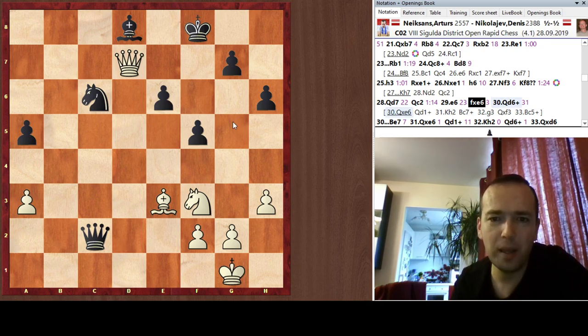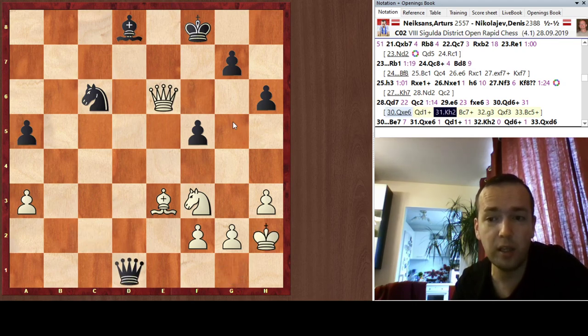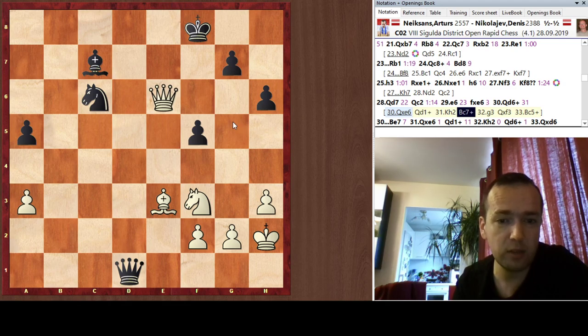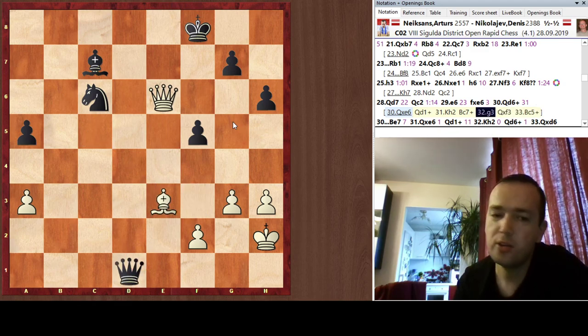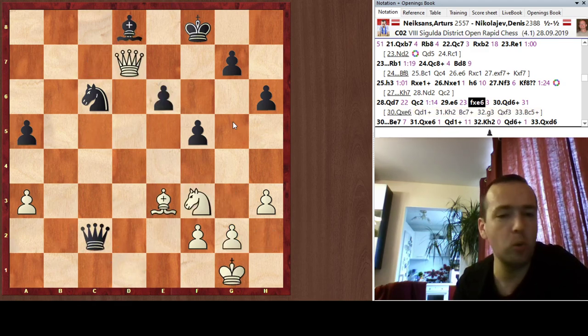I suddenly noticed that after Queen d1, King h2, Bishop c7, I lose the knight on f3, because after g3, Queen f3, Black is presumably a piece up and the knight on c6 is protected. So I skipped this line, thinking it was unplayable. But had I calculated one move further to Bishop c5, White effectively wins the game. That was quite a complete blackout.